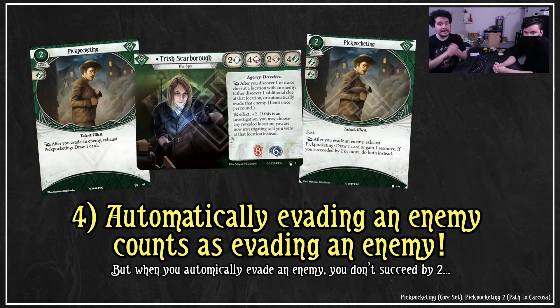Automatically evading an enemy counts as evading an enemy. So on Pickpocketing level one, after you evade an enemy, exhaust Pickpocketing to draw a card. However, for Pickpocketing level two, after you evade an enemy, exhaust Pickpocketing to draw a card and gain a resource — and if you succeeded by two or more, you do both instead. This will not trigger if you automatically evade, because you automatically evade without succeeding by two. There's still value in Pickpocketing level two, but you're not going to get that bonus. Just something to be aware of.